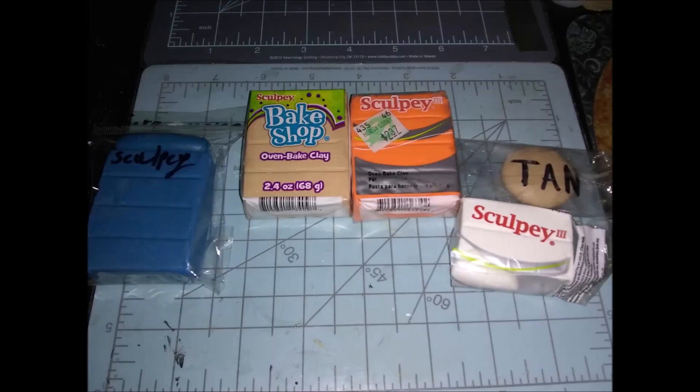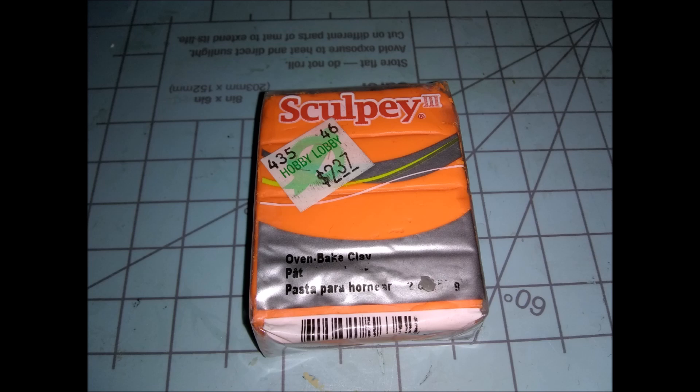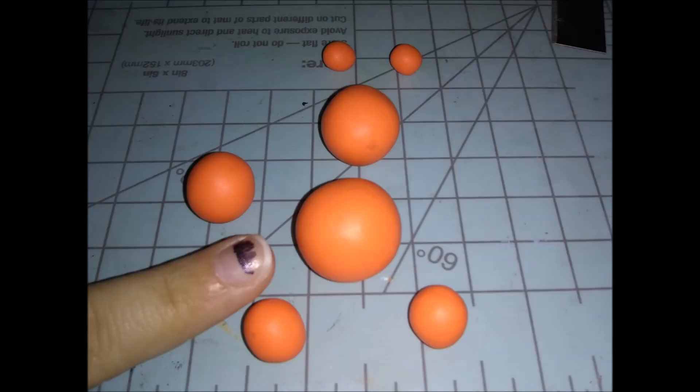From left to right, the colors you will need are: turquoise Sculpey 3, Bake Shop tan color from Walmart, Sculpey 3 orange, Sculpey 3 tan, white, and also Sculpey 3 yellow, which I forgot to put in at the beginning. First we're going to start with the orange — I pre-rolled all the balls I'd need.